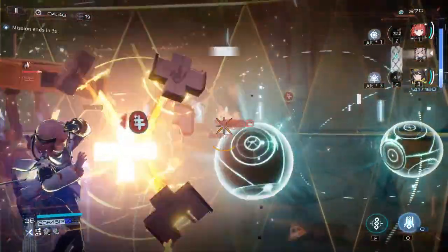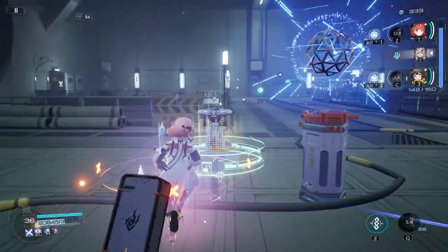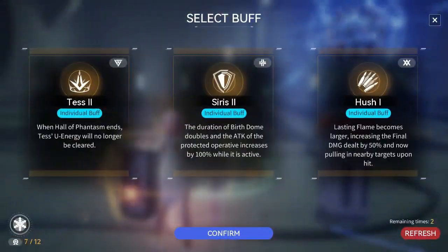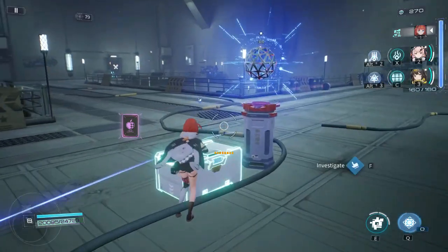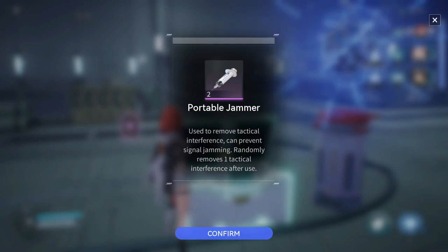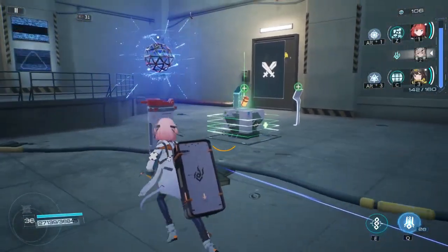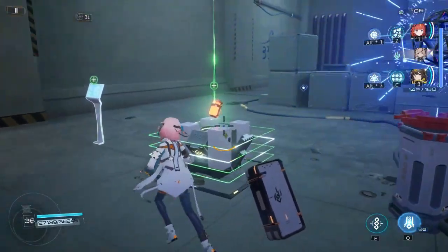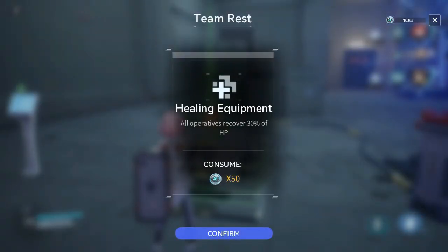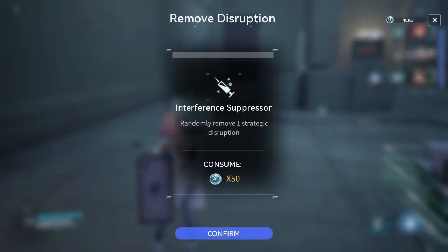Let's quickly go over the room types. Combat rooms are the most common — you beat up some baddies and then get a reward and some credits. Supply rooms are also common; you'll get a buff, some currency, or an item. Safe rooms are fairly uncommon. You can spend currency to heal or revive teammates, or remove a tactical interference debuff that can randomly pop up throughout the maze.